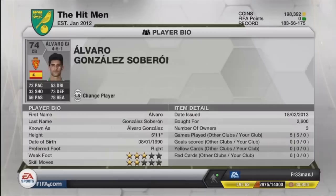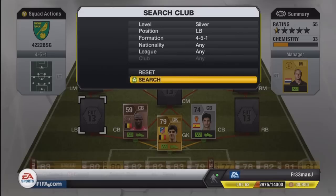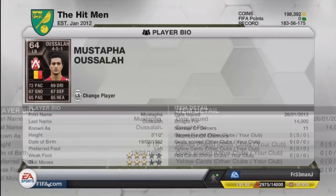His center back partner is Alvaro Gonzalez Soberon — he is 5'11 with 72 pace, 73 defending and 78 heading, which is pretty good as well. He works very well with the other bronze center back, making them a really solid pairing.